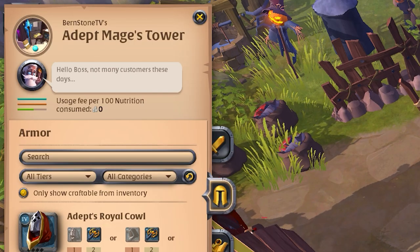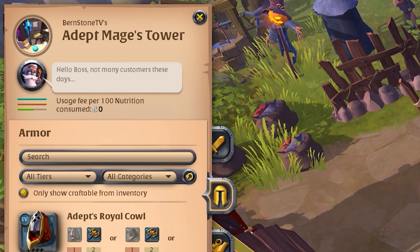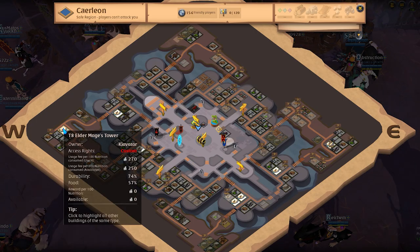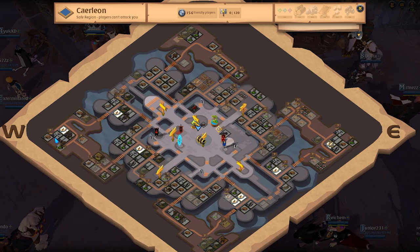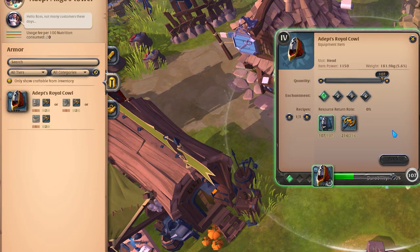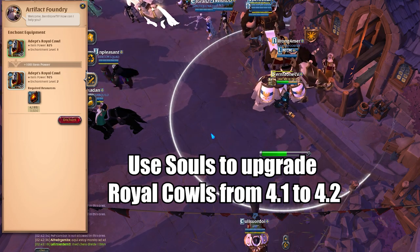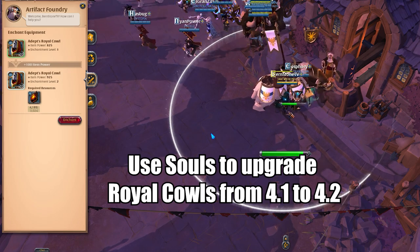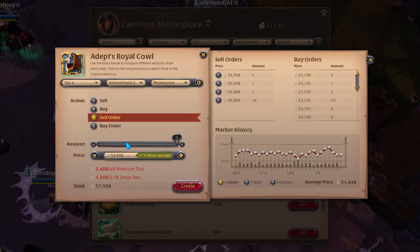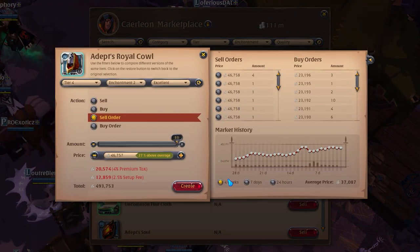You only need a tier 4 mage tower to do this method. But if you don't have one, do not worry — you can still use the ones in the city, especially if you're just trying this method out. It doesn't actually cost that much for this specific step. But for me, who does this regularly, investing a little silver to build a tier 4 mage tower is absolutely worth it. The next step is to sell all royal cows at the marketplace. I was able to craft 147 with various qualities and sold them for 1 silver less than the lowest sell order.